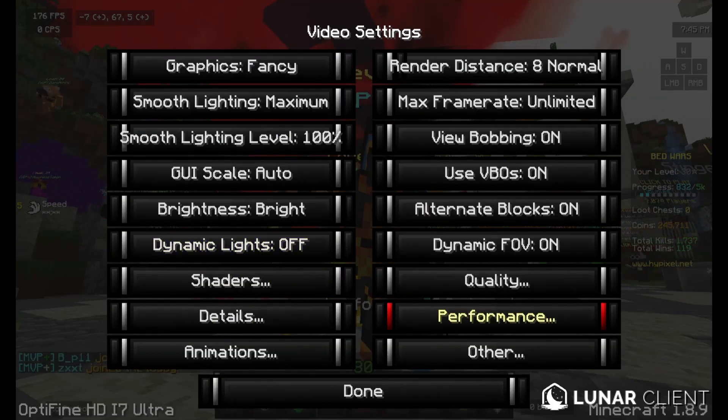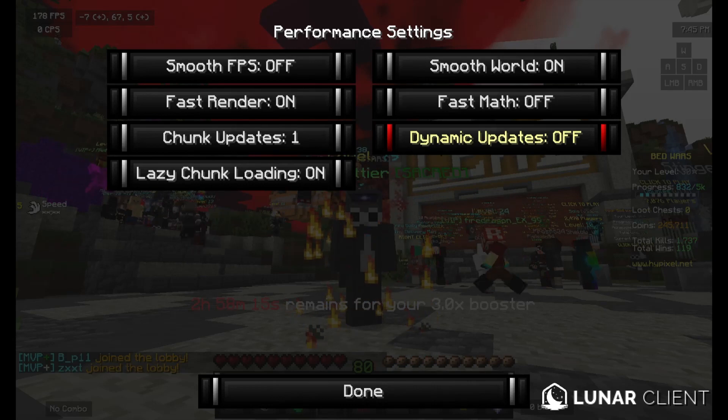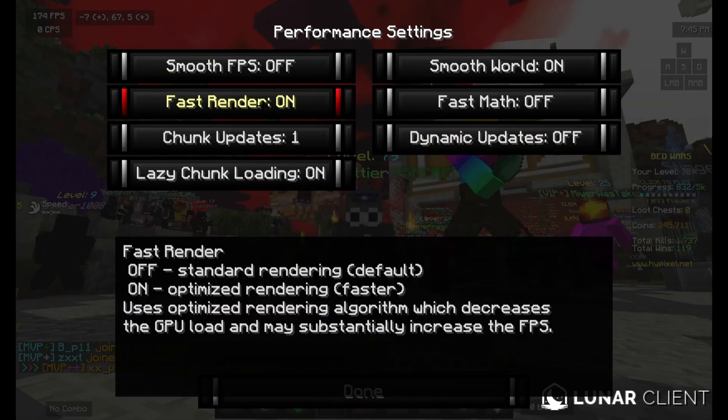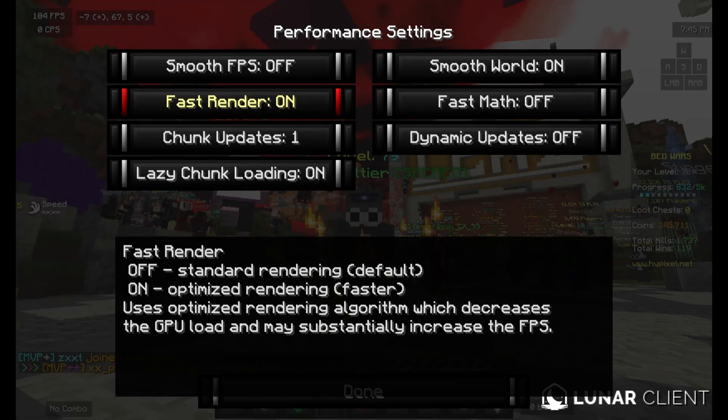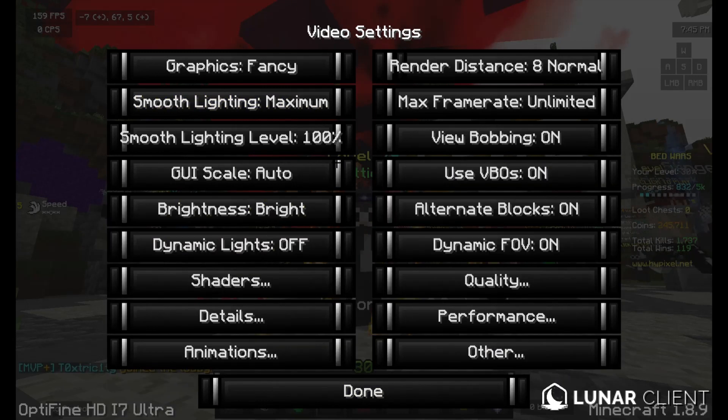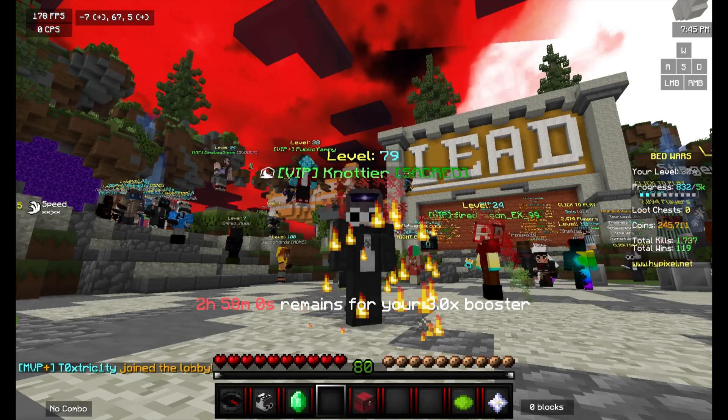This is because if you go to Video Settings and then go to Performance, Fast Render is on. You want to turn this off, and then your motion blur on Lunar will actually be able to work. So I'll press done.